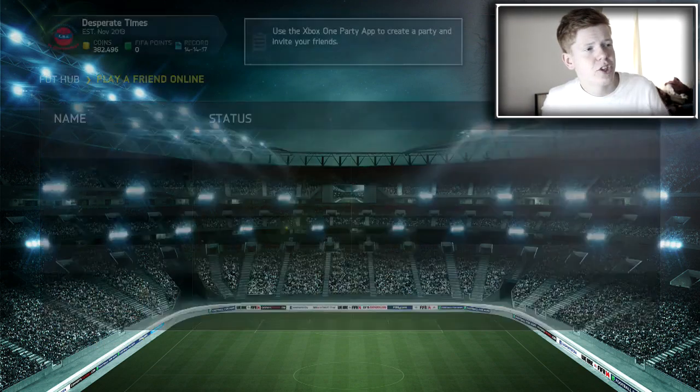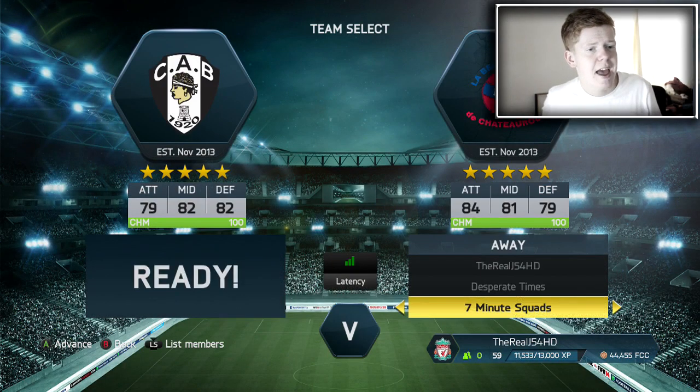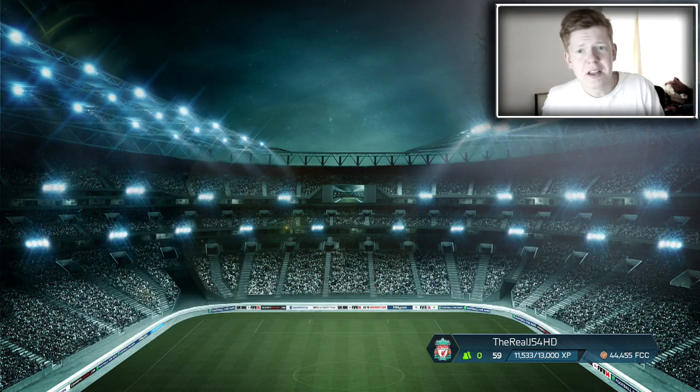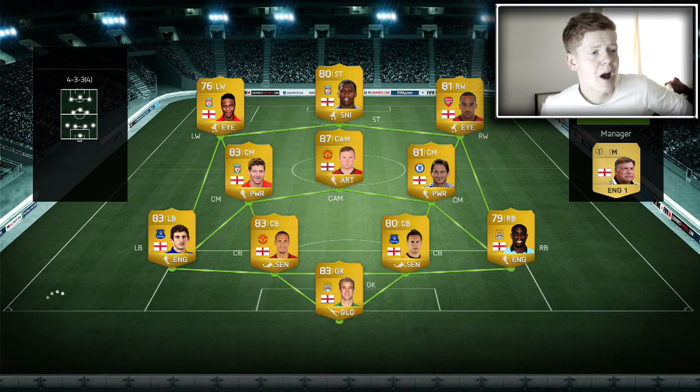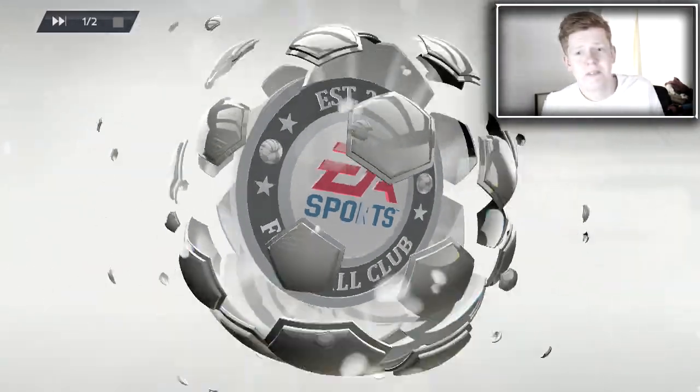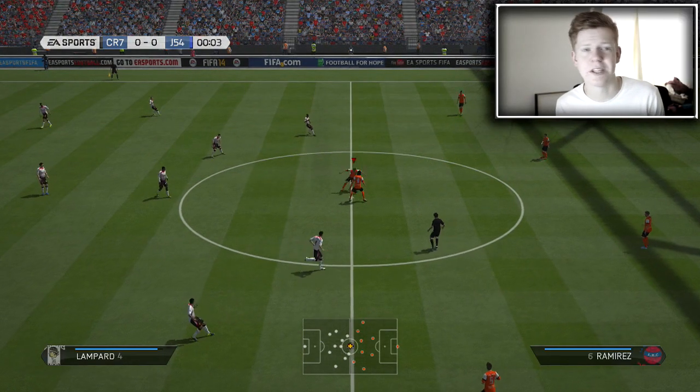We are just about to go and accept this guy's invite. I've just joined his party and we are playing him now. Fingers crossed we can do pretty well. He's got Wembley Stadium — I'm pretty worried about what kind of team he's got. He's got a full English Barclays Premier League side and that chemistry is just insane. He's got Joe Hart, Jagielka, Ferdinand, Baines, Richards, Lampard, Gerrard, Rooney, Walcott, Sturridge, and I think that was Sterling or Young on the left wing. This is going to be a hard match.